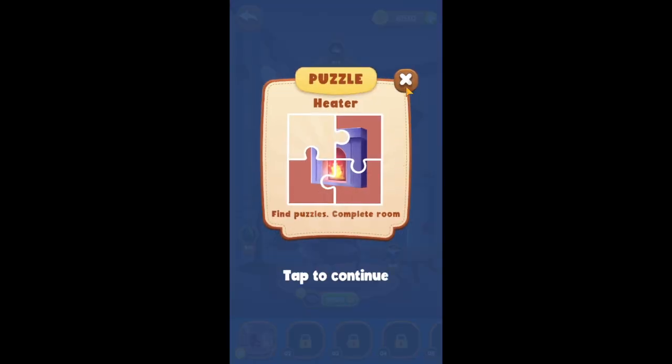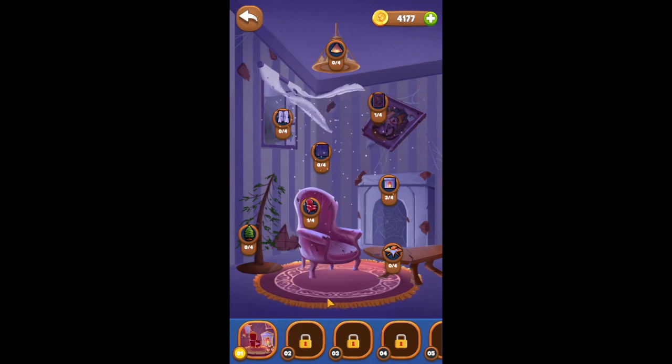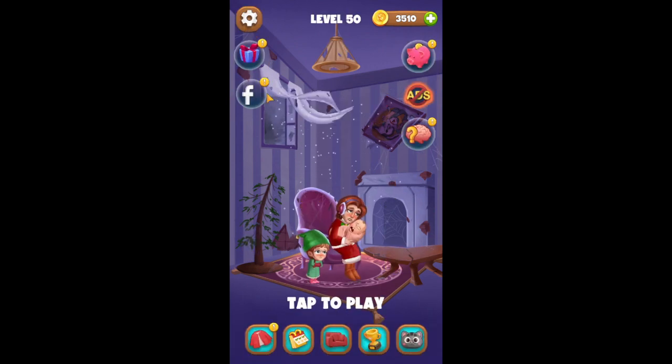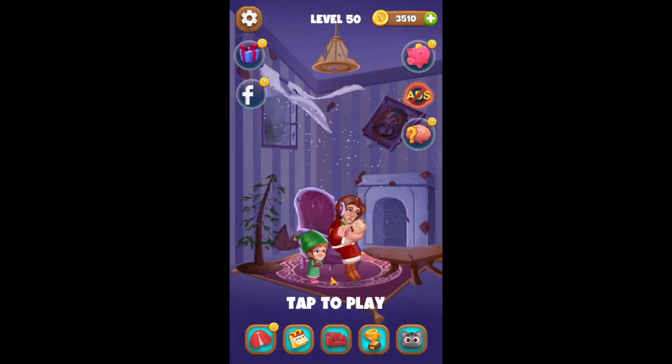This one we almost have done — so you can see how it is. Then you can upgrade what you've already put in there, so I can make it look better. What's this? Let's see what this is — maybe it's the brain level.